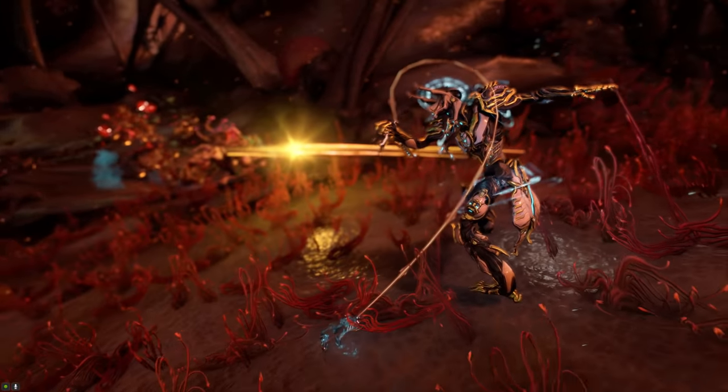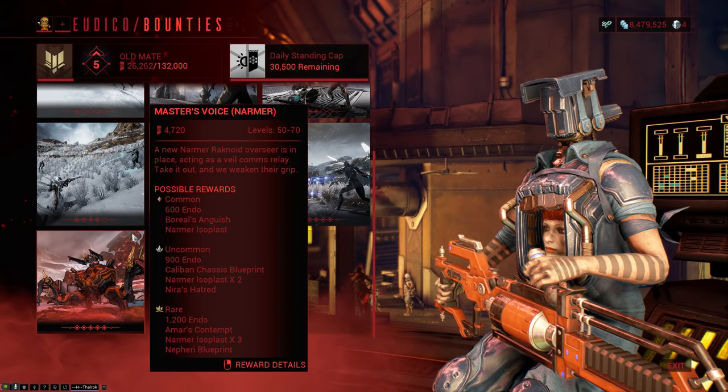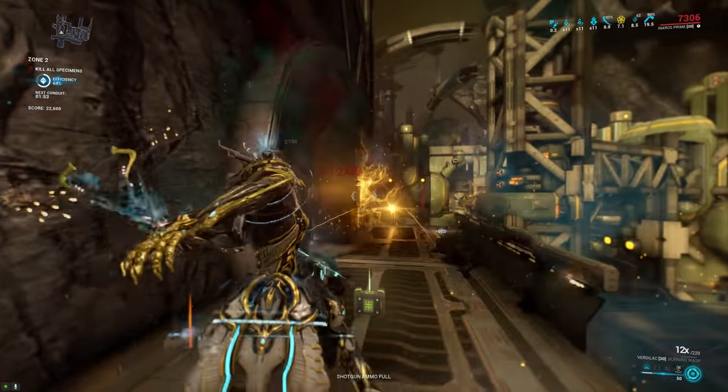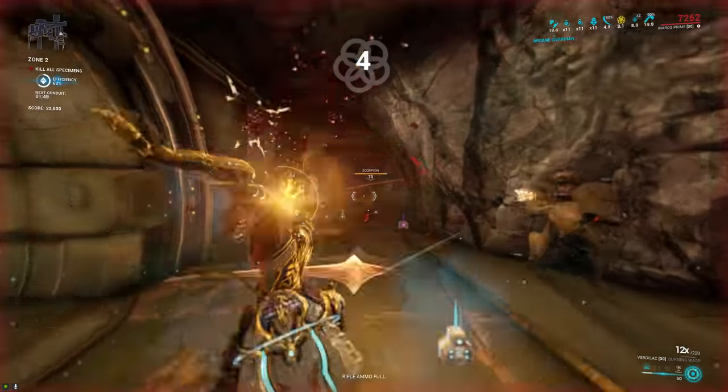This is one of the weapons you can only obtain post New War. You get the blueprint by doing Narmer bounties in either Planes of Eidolon or Orb Vallis. To build it you'll need the weapon blueprint and 12 Narmer isoplasts, which you also get from the Narmer bounties.